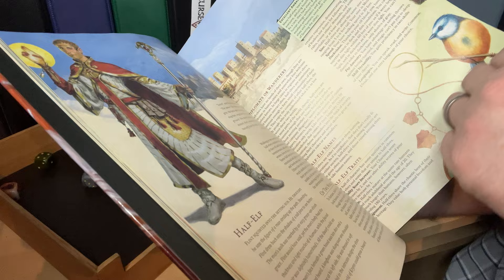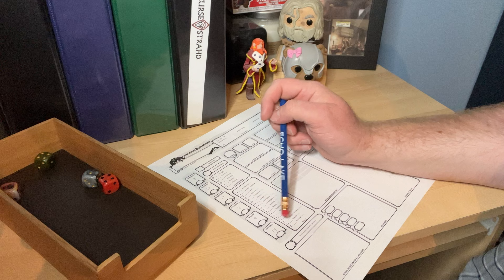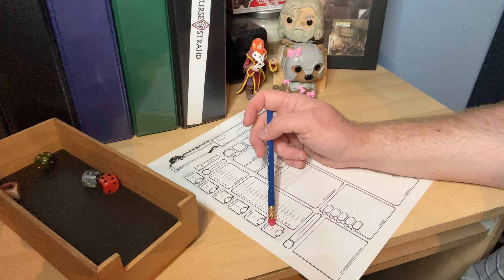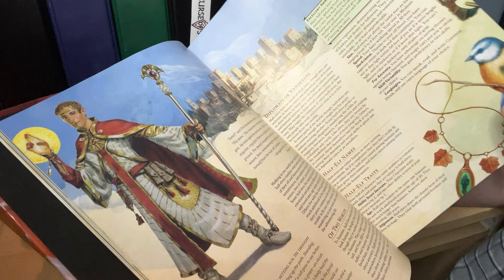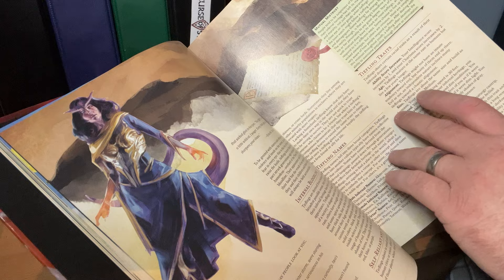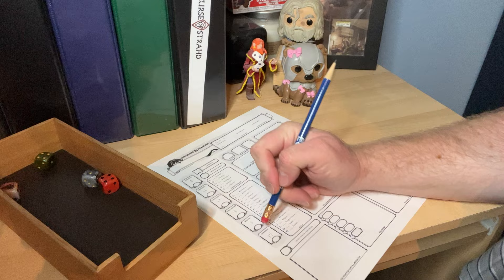Half-orc gets strength and constitution — doesn't matter. Tiefling is actually really good, because it increases intelligence by 1, which we were already talking about doing for the half-elf, and it increases charisma by 2. So it's tiefling or half-elf. With the tiefling we also get some more cantrips, darkvision, and resistance to fire damage — that's extremely good. Let's go with tiefling.